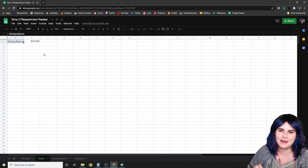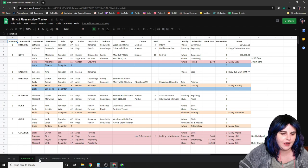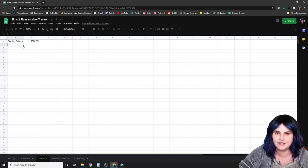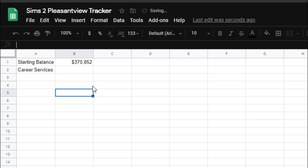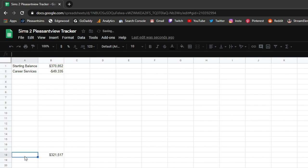After calculating my neighborhood treasury balance, I go to my tracking spreadsheet — the one I use to keep track of Pleasant View families — and I add another tab called 'taxes.' I put a starting balance and then start adding entries underneath. I've already added two community lots. My career services center, available for download on PleasantSims.com, is worth 49,335 simoleons, so I add an entry and subtract that amount. I'll do a running sum to track my total balance.